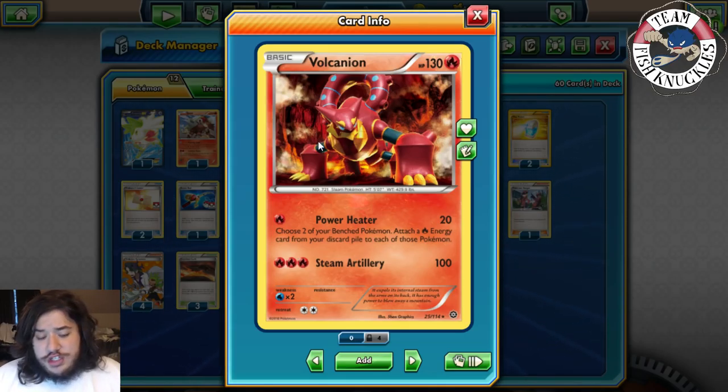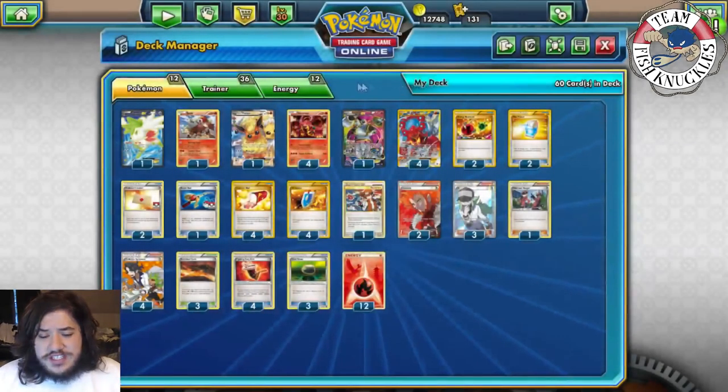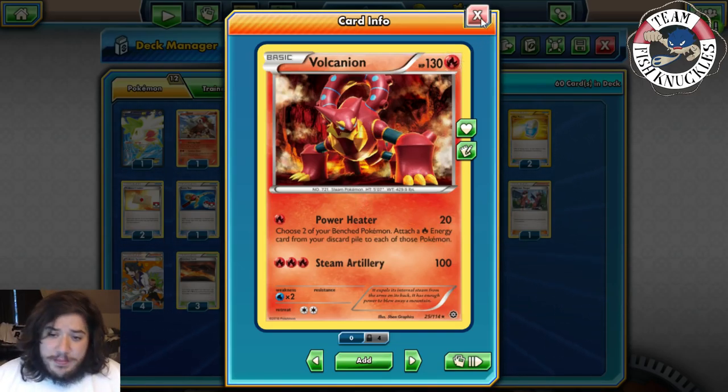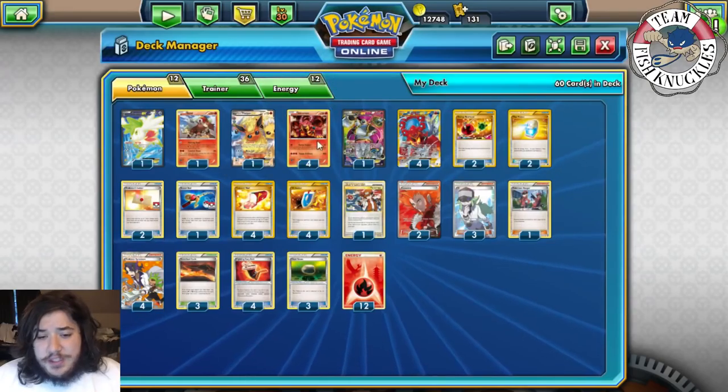Steam Artillery does 100 damage straight up for three Fire Energies. It kind of reminds me of baby Entei except Entei is only one Energy and this is two. They both do 100 damage, but the other one is a coin flip and this one is not, which is nice.